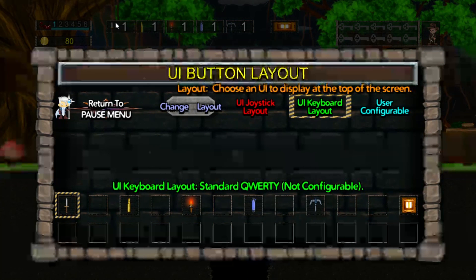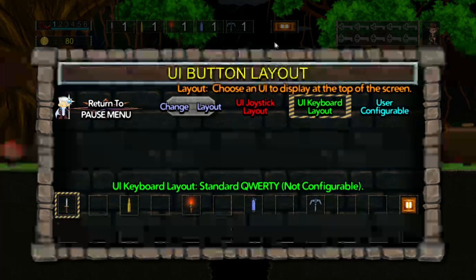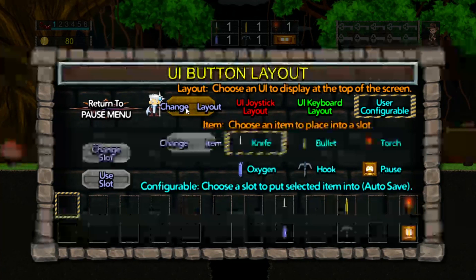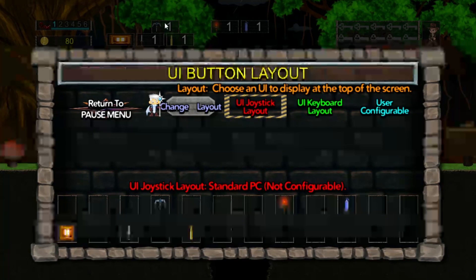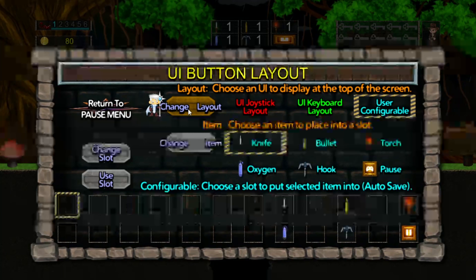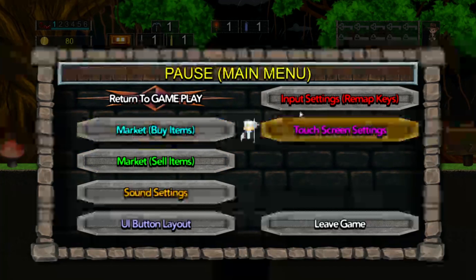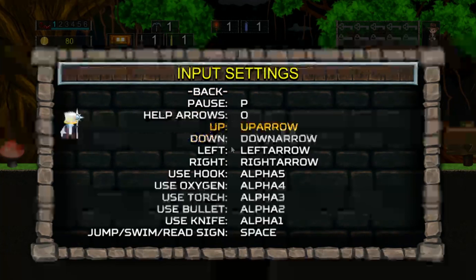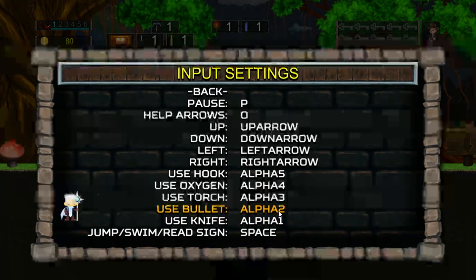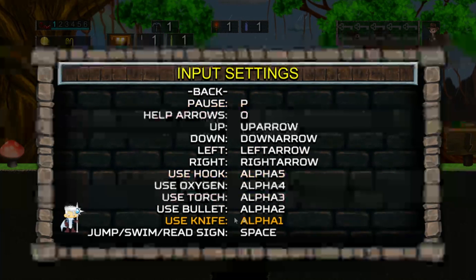If you look at the very top of the screen, you see it has a knife, bullet, torch, and all that — there's like a row. This is designed to match up with a keyboard. If you click on Change Layout to Joystick, you see how it's like a diamond shape. Then we'll do the Configurable. This is to allow you, after you remap the keyboard — let's say you come over here and map the keyboard and swap the knife and the bullet. Right now the knife is on Key 1 and the bullet is on Key 2, so when you press 1 it'll be the bullet.